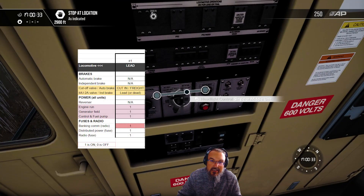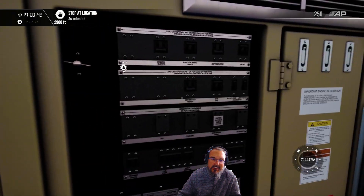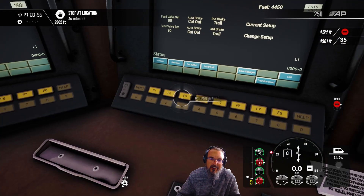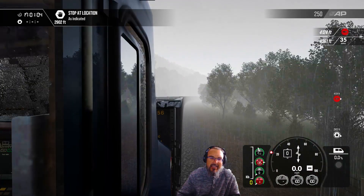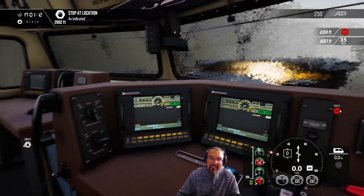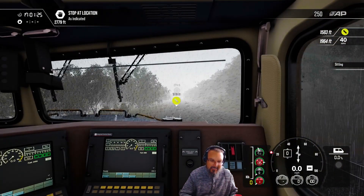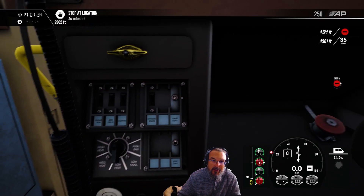Getting back into the lead engine, we're going to set our headlight control to short hood lead. I've already forgotten to turn on the number lights in that other engine, so I'm going to go ahead and do that. The radio is already on in this engine. We're going to turn on distributive power as well. We're going to put this automatic brake handle to full service and independent brake to full application. We're going to go into our airbrake screen, turn cutout to cut in, turn independent brake to lead, and save changes. With this engine, the cutout doesn't work the same way — when you have warning devices on, you have the problem of brake pipe pressure dropping drastically. For the front headlights we're going to use bright; for the back headlights, dim. Down here in the corner, we're going to make sure engine run, gen field, control fuel pump, dynamic brakes, and gauge lights are all on.